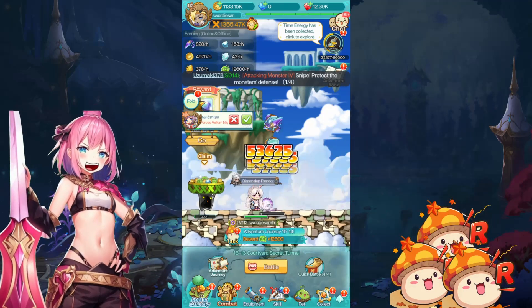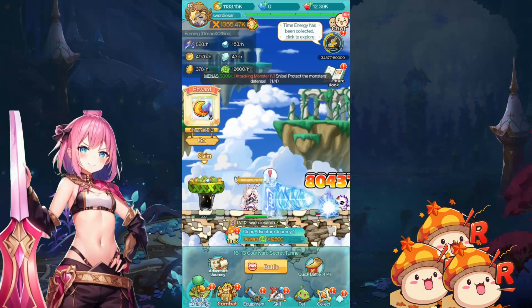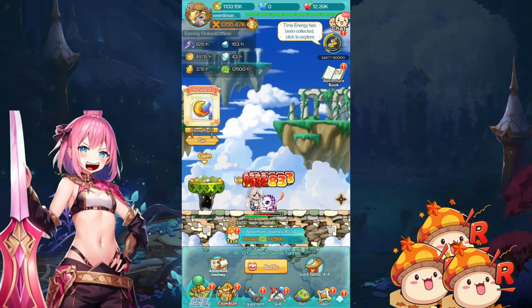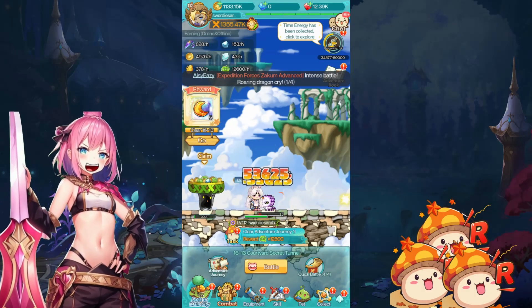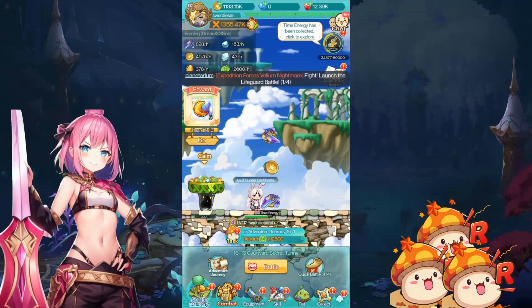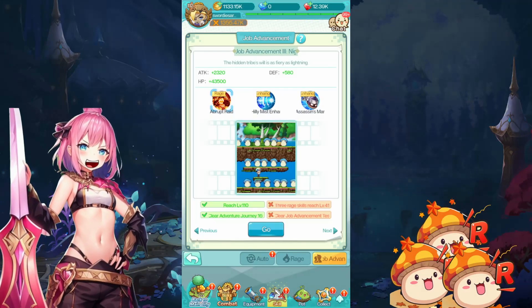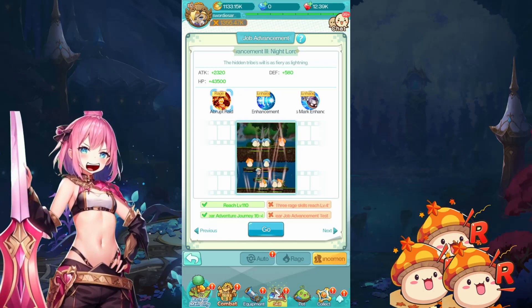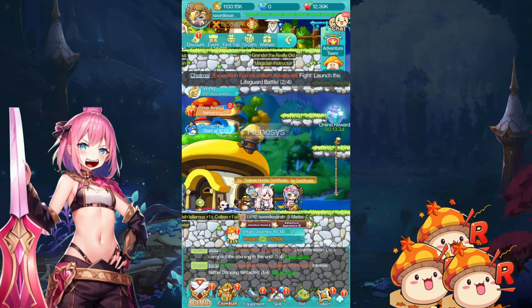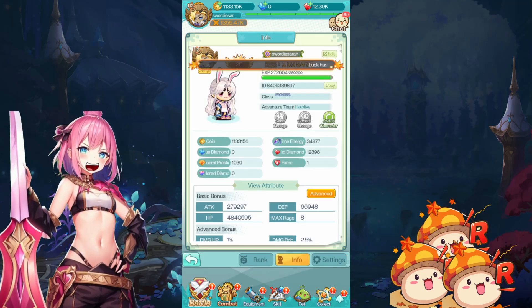Hey guys, Swordy Sarah here back with another MapleStory R Evolution video. Today's a new day — it's after reset. We've finally surpassed the nep and death stage. We're at 1613. A little update: you can have a draw advancement when you get your big breakthrough materials first, but first, as you can see, we've reached level 112.